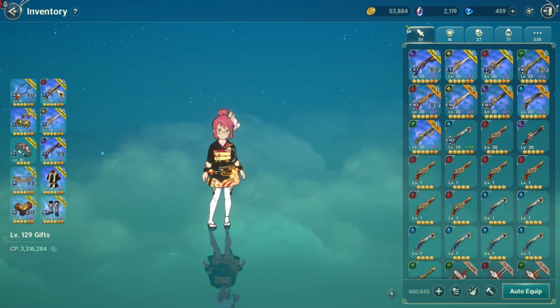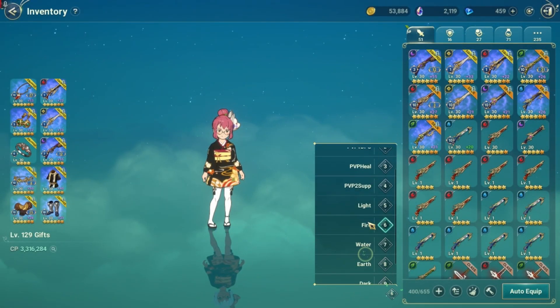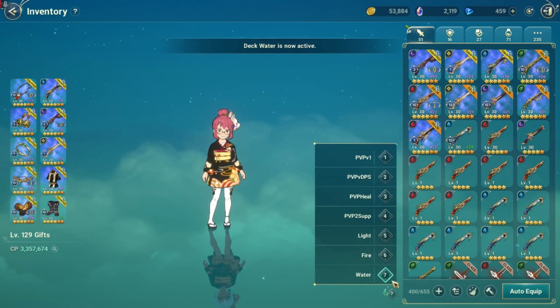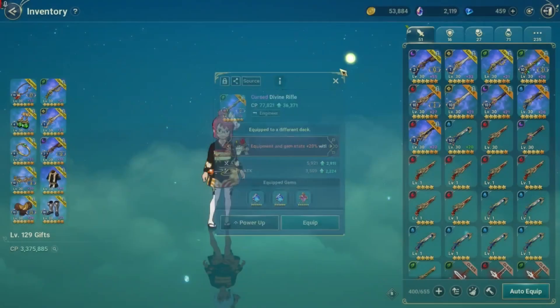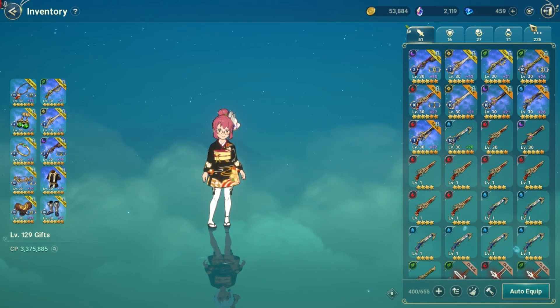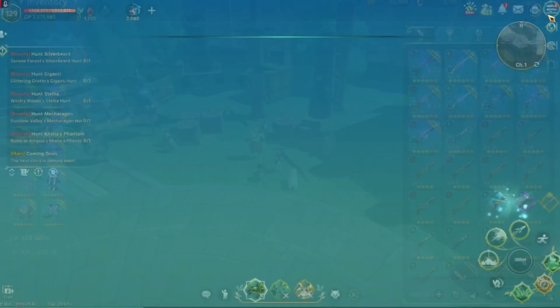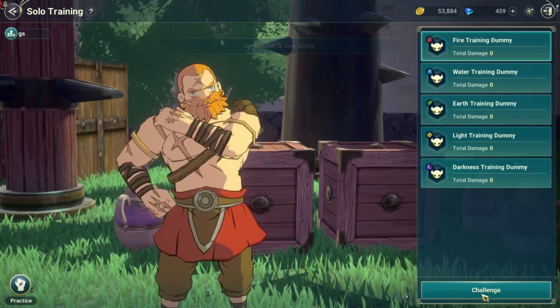For my Fire deck, I'm already using the Calamity Rifle. For testing, I will only be exchanging the Kronos Rifle with the Divine Rifle — that will be constant across all tests, including the Earth deck. Having the Divine Rifle might be better for Earth attack, but we'll see through the tests. Everything else — familiars, equipment, skills, and passives — will be kept the same. Let's start with Fire, using Water against the Fire Training Dummy.